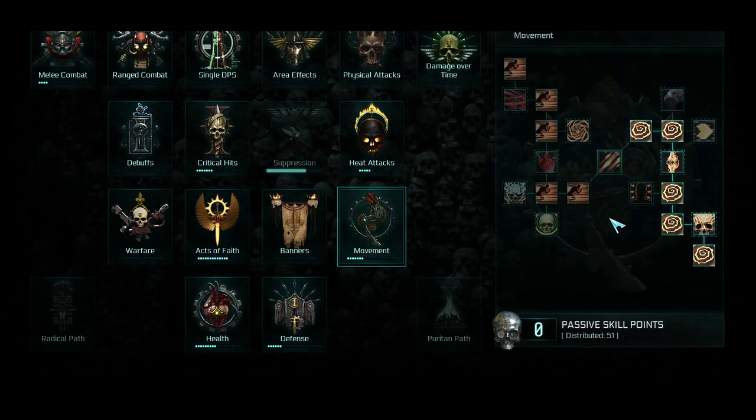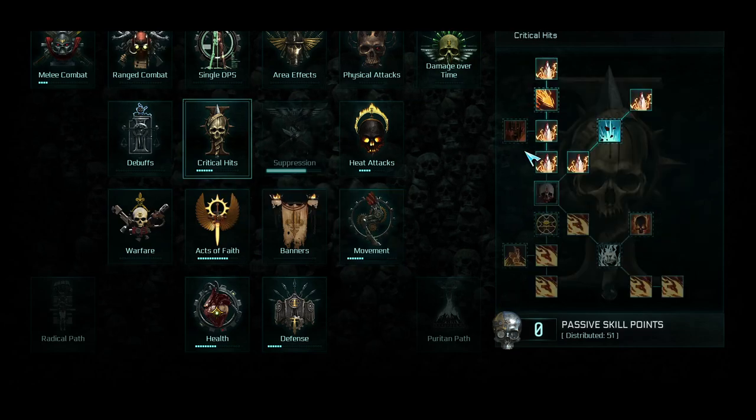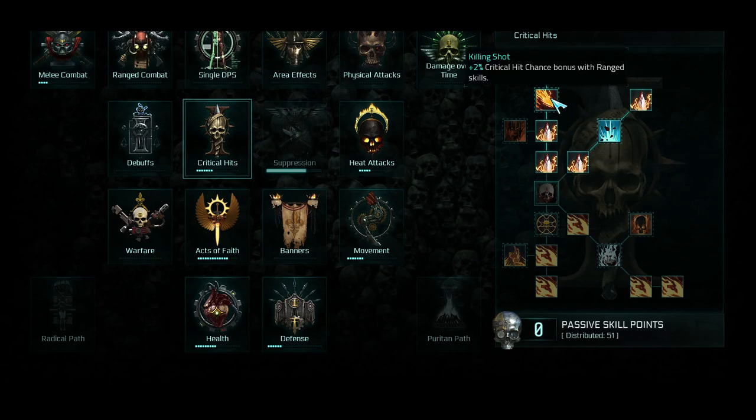The other commonality between builds is this cooldown reduction line — almost the whole line is cooldown reduction, plus your Critical Hits node. I ran it like this because I am switching between Mortal Form and Embodied Saint Form, and I'm pretty sure Embodied Saint Form is ranged, not melee.